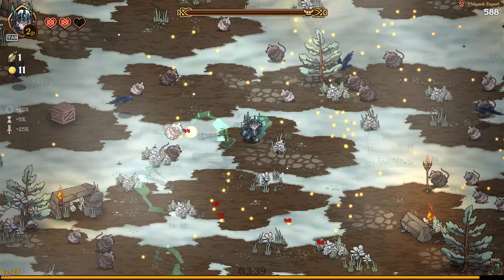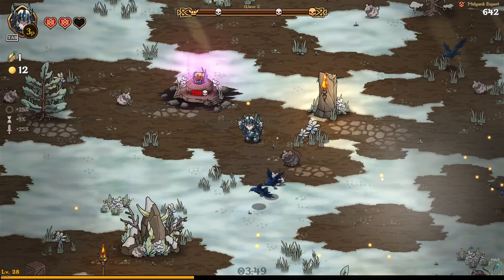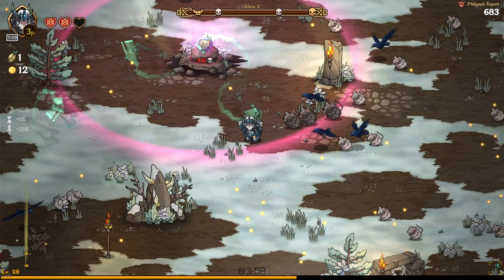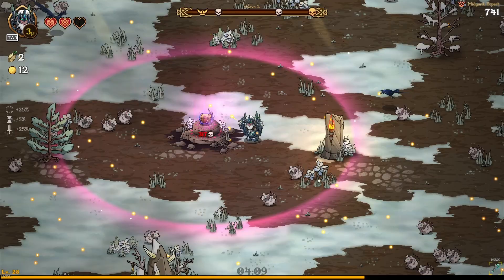As you can see the axes do a 360 around us and now we're pretty much safe for the rest of the run. So we did risk it for the biscuit in the beginning there — you don't have to be as risky as I was, you can be a little bit more safe. But that was probably the most important part of the entire run: getting the duration and the projectiles of the axe so that it can do a 360 around us. So the rest of it's gonna be a bit easy.